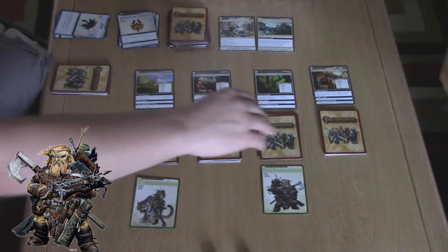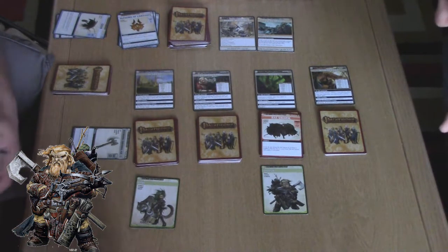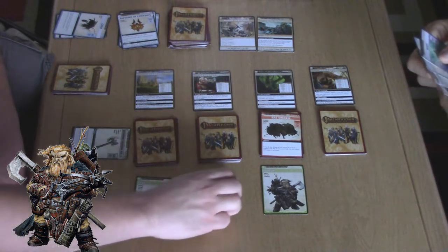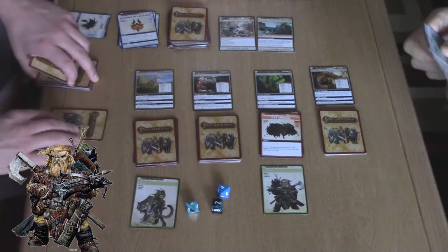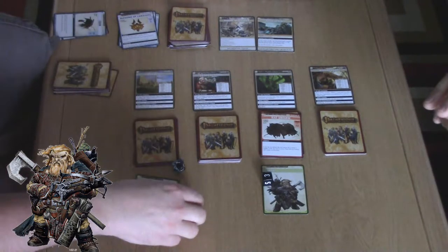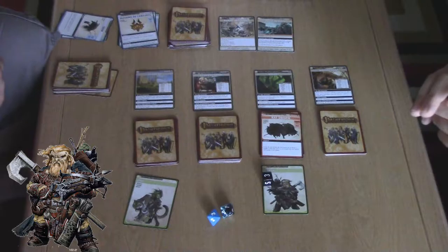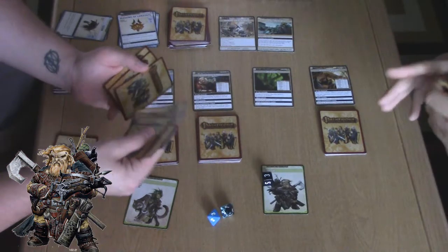I'm going to use my crow to explore again. I know what that is — I'm going to do some more fighting. If you do not defeat the rat swarm, shuffle it into the deck. I'm actually going to fight this and recharge this weapon, so I get two d8 plus one and a d6. Six plus five is eleven. So you beat him by three. But the shuffle-back-in condition still counts as defeated, so we have to shuffle him back in.